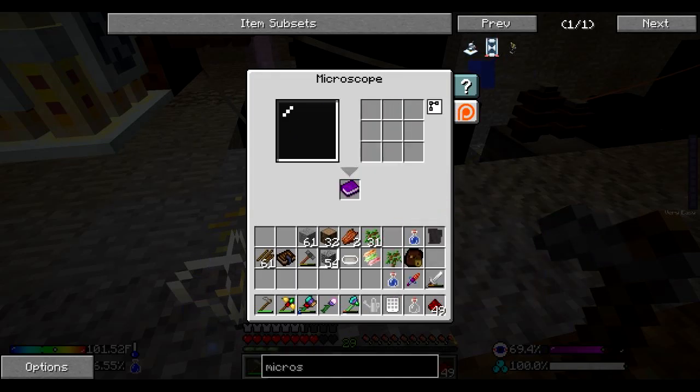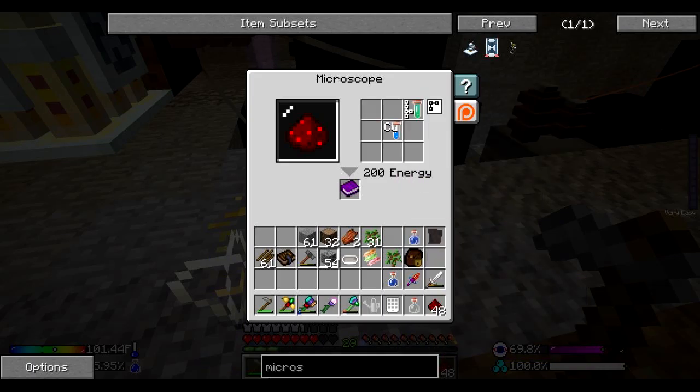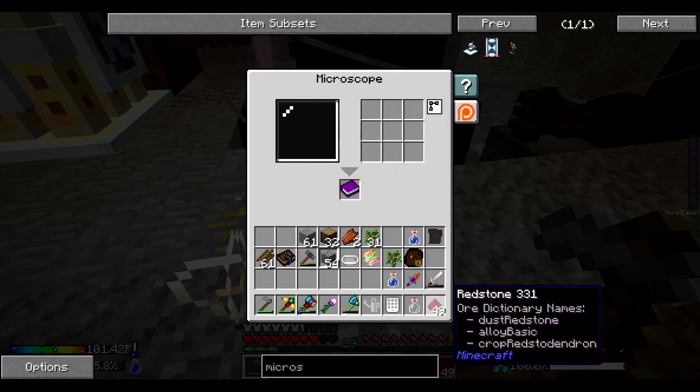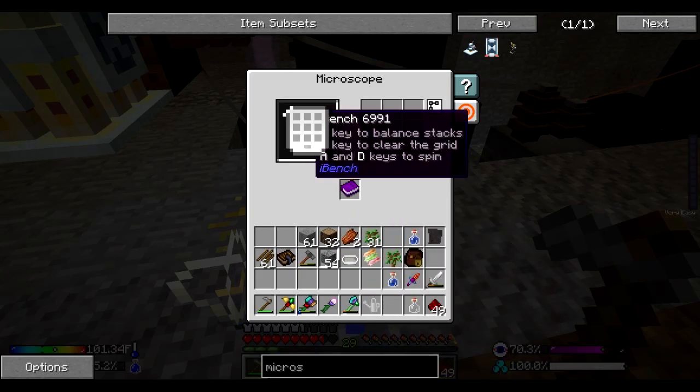Knife - got nothing. Water bottle - there we go, figured out what water bottle is made of. Iron sword - nope, nothing. Redstone - copper and iron dioxide, good to know. I think that's everything. Eye bench - nope. Okay.